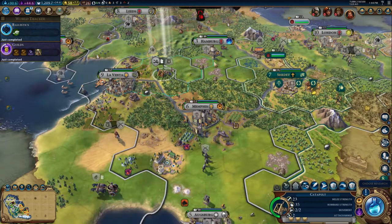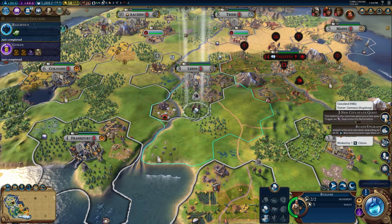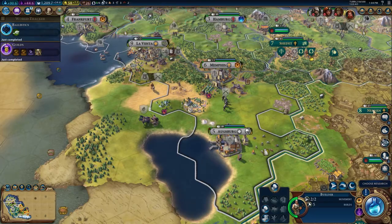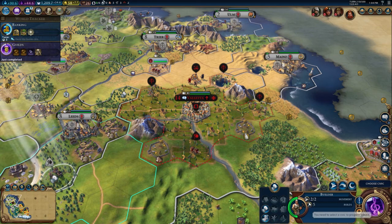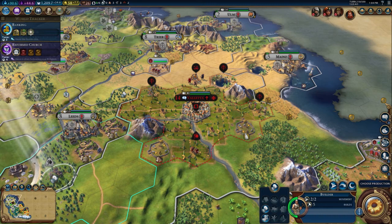I'm just going to move this catapult down. All our roads have been upgraded, which is good. We've got some new city-state quests: trigger an inspiration for nationalism — I don't actually know how to do that; Zanzibar wants us to recruit a great engineer and construct an encampment; Stockholm wants an encampment, which we can always use. We've had a boost to banking. Reformed Church won't take long to get and will give us the option of a theocracy, but I doubt we'll switch — monarchy is working quite well for us.